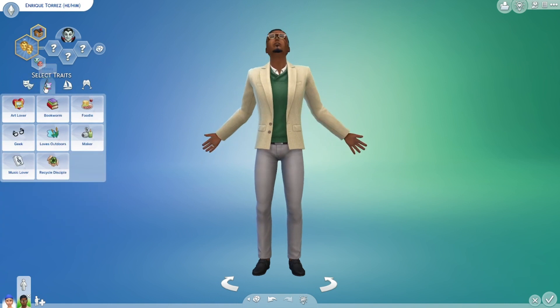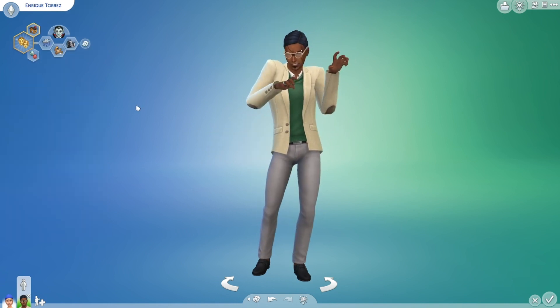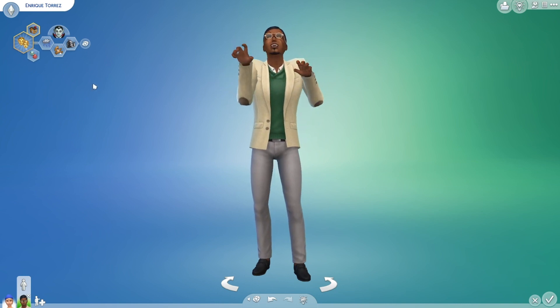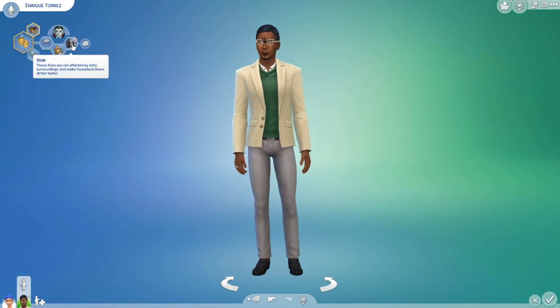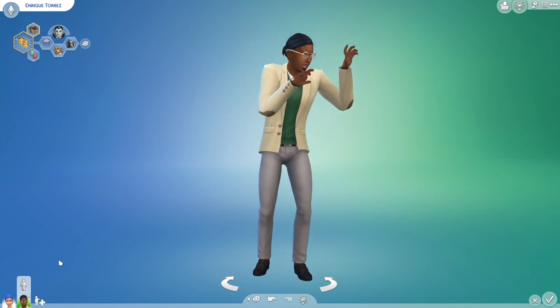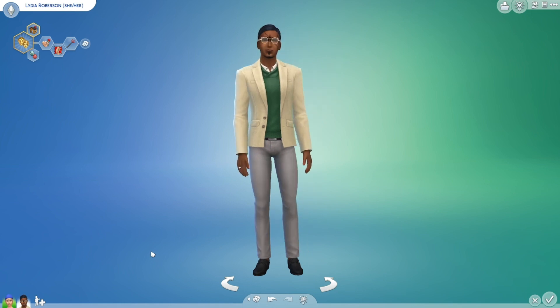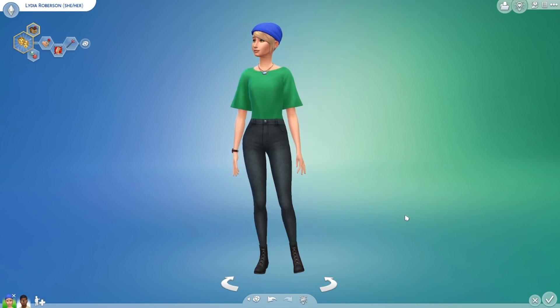Obviously you guys will make your own Sim how you want them to look. Anyway, you can make your own Sim, or what you can do is have a human Sim and become a vampire in a different way.